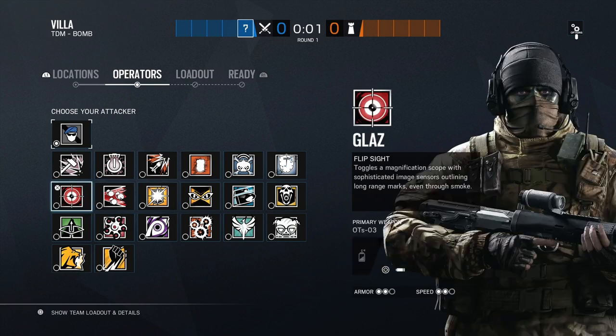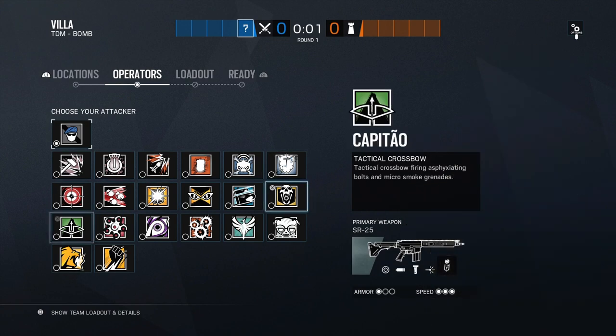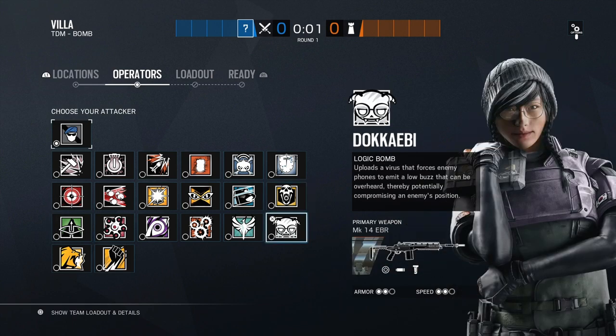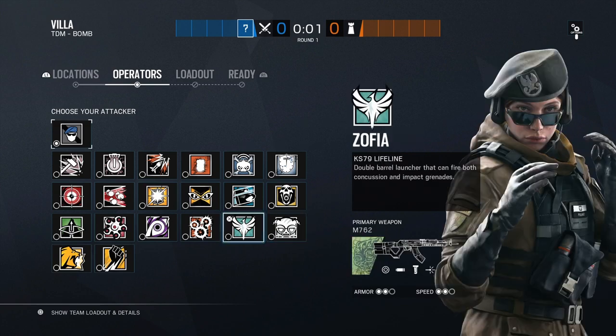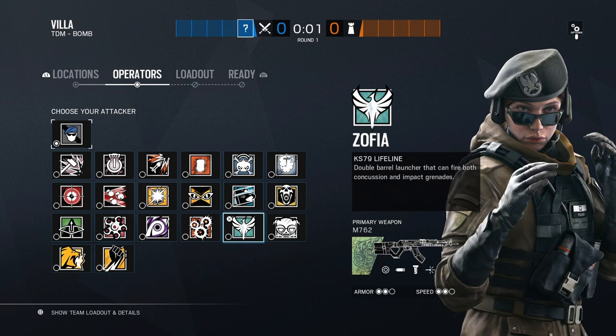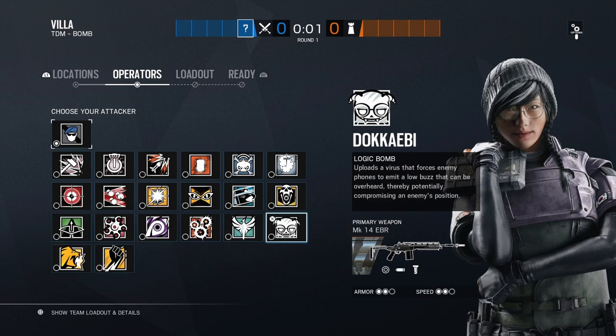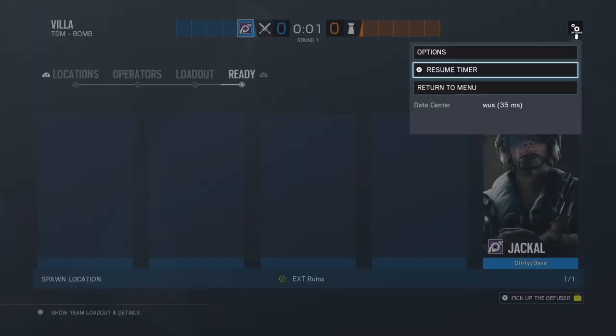For our fourth and fifth pick, I really like Glass, but you can also take Blackbeard since they kind of do the same role. Glass is a pretty powerful sling through smokes. For our fifth pick, it'd be between Doki and Zofia. I'm liking Doki more because she has smokes for Glass, but Zofia is really versatile — she can take out those evil eyes and has ranged soft breaching, which is very useful for Villa since it has a lot of buffer rooms. So we're going to be taking Doki and Glass as our fourth and fifth, and our main three. Let's get right to it.